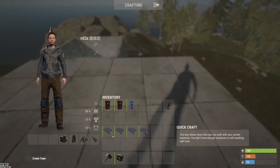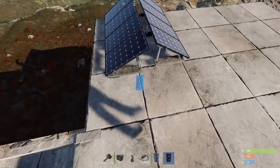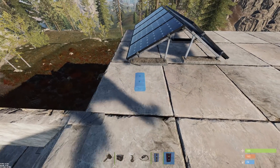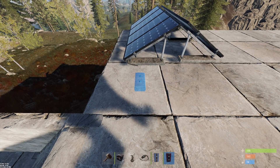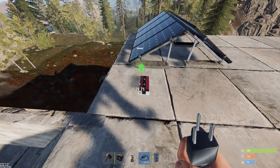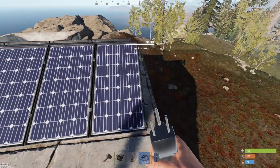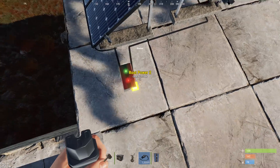Head up to your roof and we're going to have to pop down two solar panels. These first solar panels are going to be the ones that detect light — they're going to give the signal to your blocker to tell it to turn the lights on. Once you've got them down, place down what's called a root combiner, which is that little red box, and connect your two solar panels to power input 1 and power input 2.